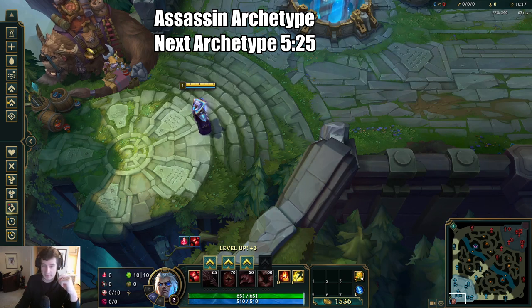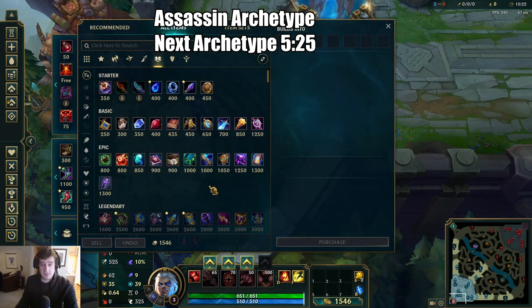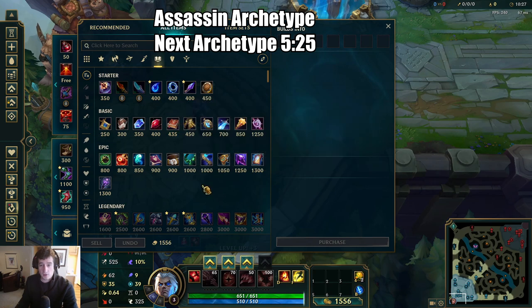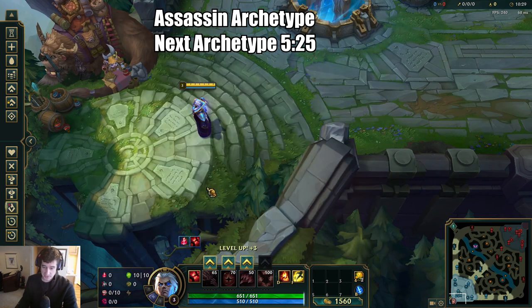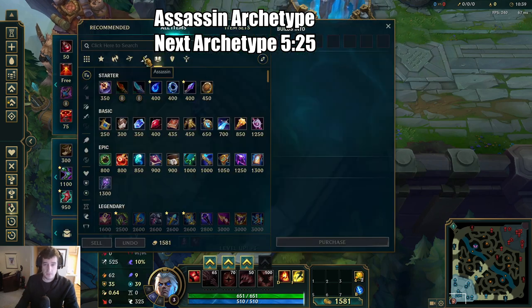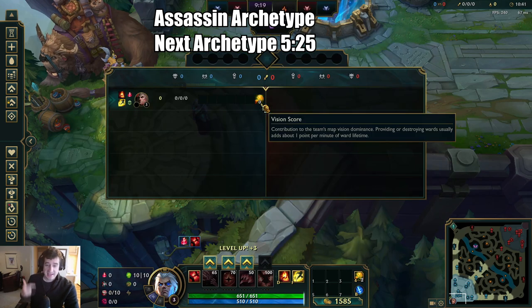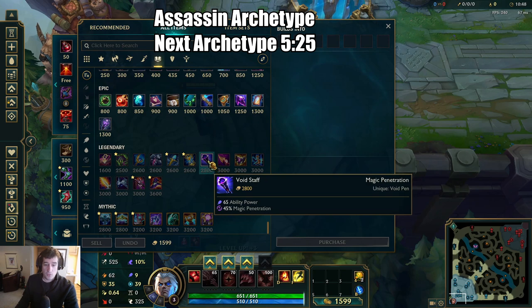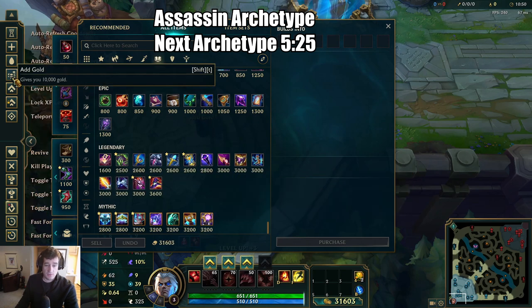That should be another adjustment. Starting items are super important. If you are comfortable in the lane, going a Doran's Ring or a Tear is the best way to go. If you are uncomfortable and need a crutch, or the enemies at your elo are as good as or better than you, Doran's Shield is a great way to sustain into the lane and get to level 6, where you can really start punishing enemies — a big power spike for Swain.